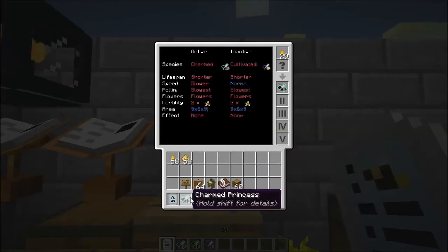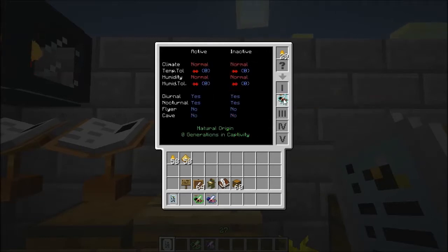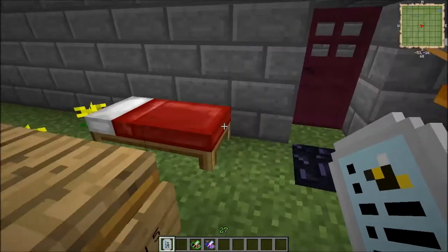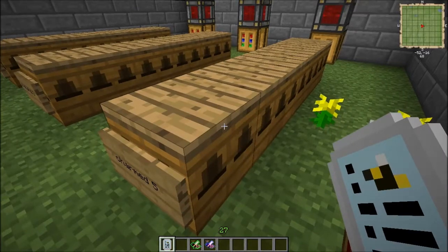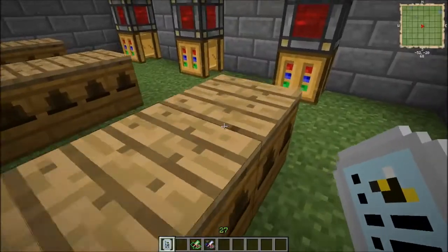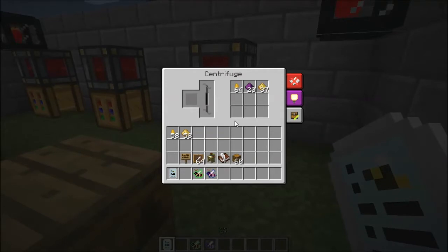Let's compare this bee to a purebred one — a couple of differences, but it's almost a purebred. I will put these here for you to examine further. From a typical Charmed Queen, you can expect to get about two drones and very little comb — sometimes no comb whatsoever. But if you run a stack of the Otherworldly Comb through a centrifuge, you can expect to get a stack of honey drops, about a quarter stack of the magic wax, and about half a stack of beeswax.